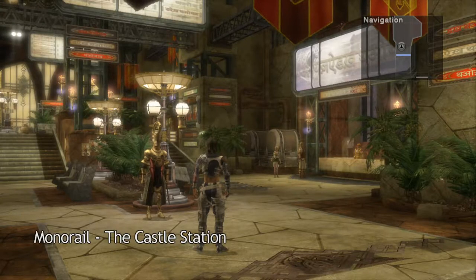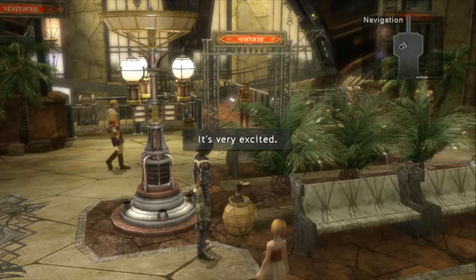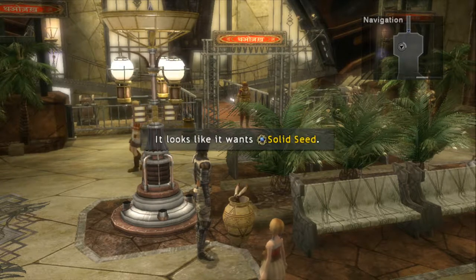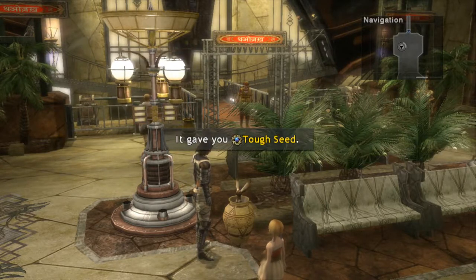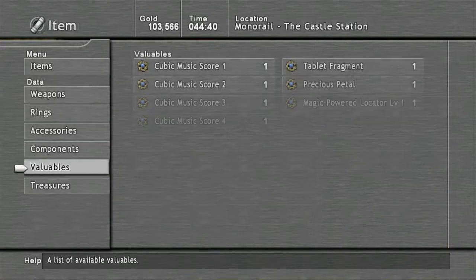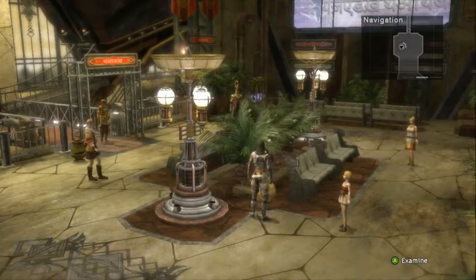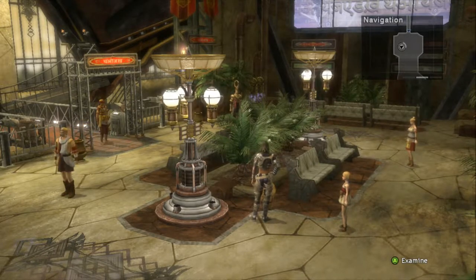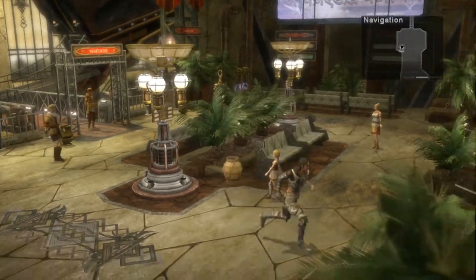After you rode the taxi cab to the castle station, go ahead and take the west exit to the monorail castle station, and head over to the Pippet in this area. It's going to be very excited because it wants the Solid Seed. Go ahead and give it to them, and it will give you a Tough Seed. The Tough Seed, if you check the item description, goes to the Pippet in Numara. We can't get there right at this time because our ship won't fly through the hyper currents and we're stuck on the outer part — but we will be able to go there soon.